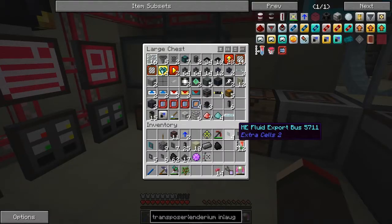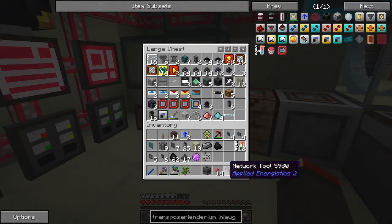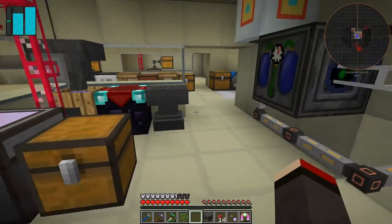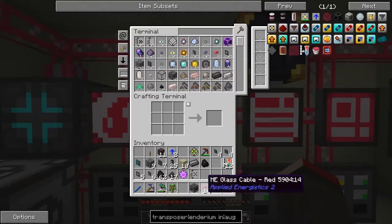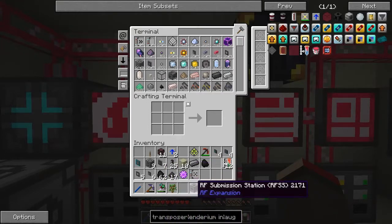Somewhere or other I've got the OSS submission station — where has it gone? Here we go. But before we do that, let's make this tool a silky tool. This one's actually full — I can't do anything with it at the moment unless I give it another modifier. That's what we've got for modifiers in Tinker's Construct.